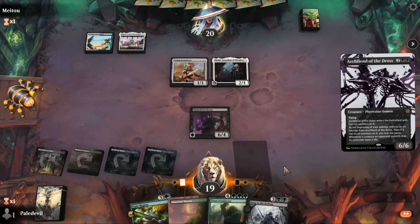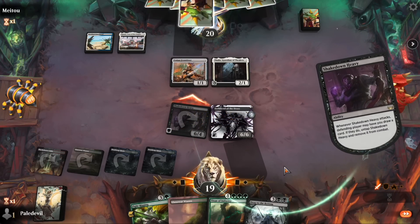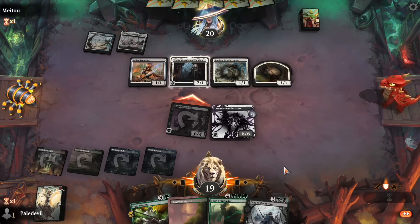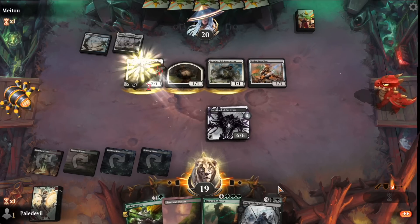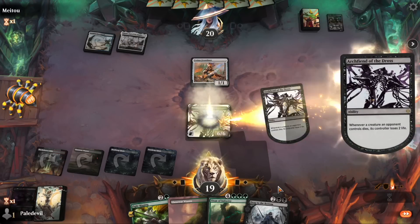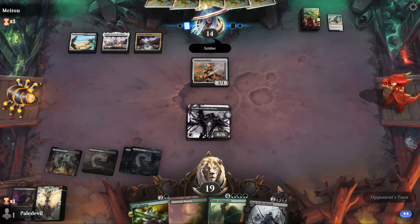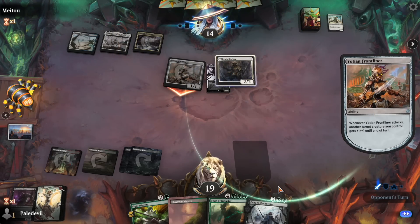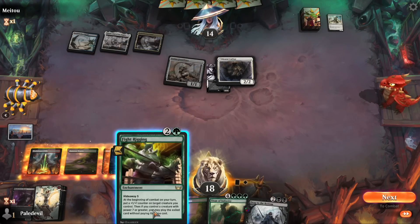Let's go for it — if they have a counterspell, they have a counterspell. They don't! Let's attack and see if they want to block. If you want to trade you'll still take six damage from the Archfiend. No one ever reads that card because no one ever plays it — but you defeated my Shakedown Heavy. Six damage to the opponent because Archfiend is just such a boss creature. I love Fight Rigging! There's the Brutal Cathar — sadly we don't have any triumphs for Drag to the Bottom.